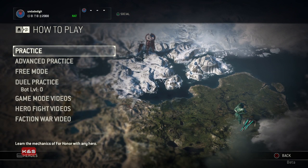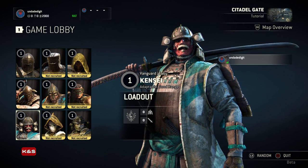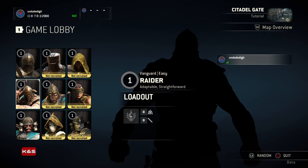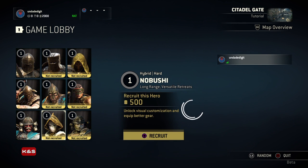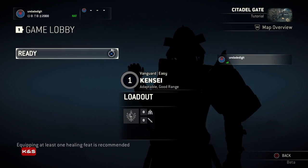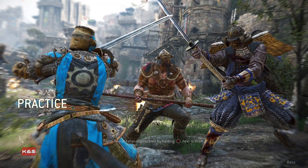Hello everybody and welcome back to another video by the KNS channel. Today we are playing For Honor — it's a closed beta so we got on the list. I made the emblem up there on the top left. Sveston hasn't played before. I did the tutorial. That's the Viking, that's the warrior type, and the one on the left is the samurai. It's kind of like Destiny.